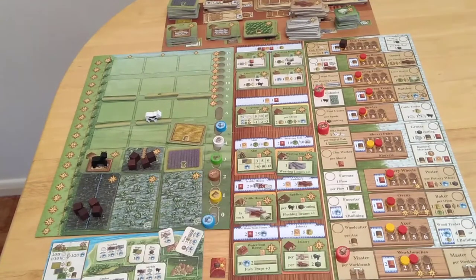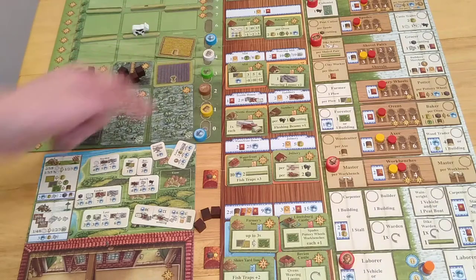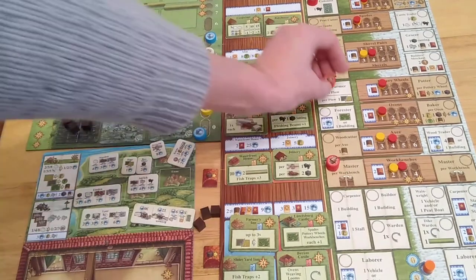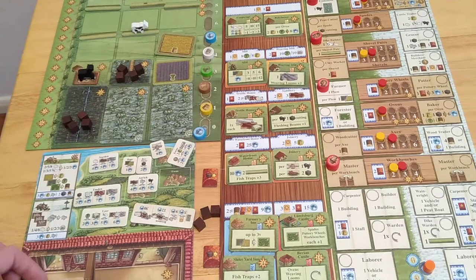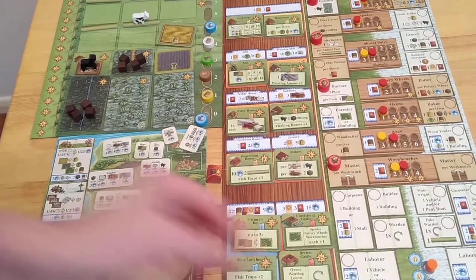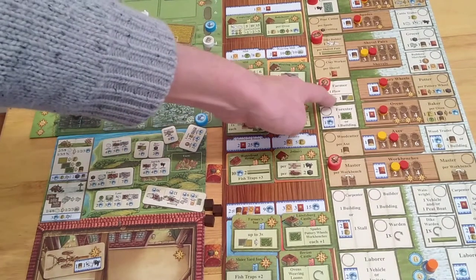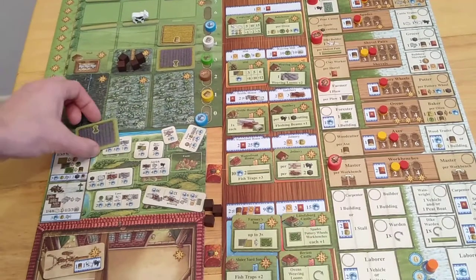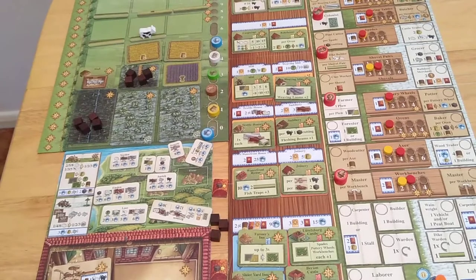For my final action I could choose to imitate — if somebody's already been somewhere I could go there spending two food and do something again. I won't do that this time. Instead I'm going to get a plow — it costs a piece of timber and a cow or horse, and it's worth three victory points. I'll spend the horse. For every plow I also get either a flax field or a grain field — I'll go for a grain field. That needs to go somewhere which doesn't allow the water to get past.